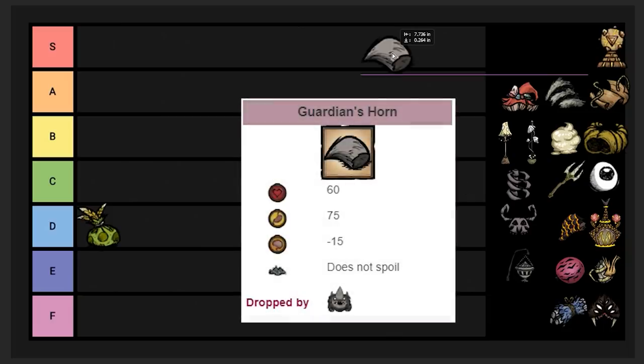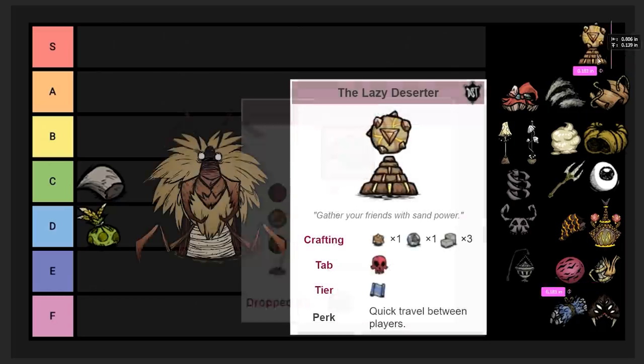Next up we got the Guardian Horn. I'm putting it in C tier because it's incredibly easy to get. It's good food if you don't want to use it to make a Honey Shooitsious, and it can be used to craft the Honey Shooitsious in late game. So I'm leaving it in C tier.